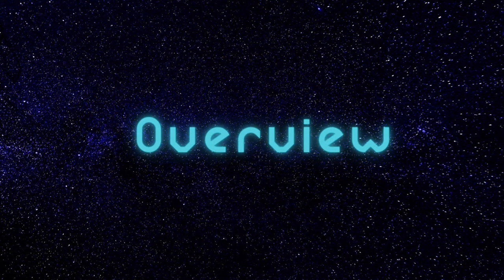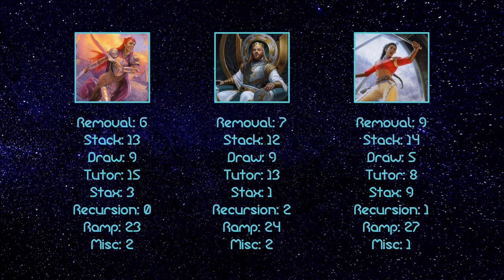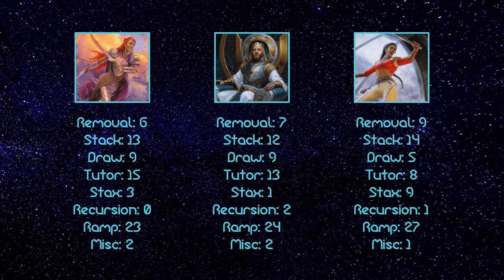Alright, we've gone through each deck with a fine-tooth comb, now let's take a bird's eye view. Najeela and Kenrith are pretty similar in terms of the amount of removal run, but Sisay invests a little heavier into it since if something like Cursed Totem comes down, there's no backup combo for her to pivot to. That being said, her removal and stack count is bolstered by legendaries that only made the cut because they're legendaries. Kenrith and Najeela do run more draw since they still need to find a win, while Sisay can tutor for the win con. She also runs stacks pieces since once you have the commander and the elk on the field, she doesn't need to cast any spells. Kenrith's recursion is bolstered by Breach, but Najeela has multiple one-card win cons, so recursion isn't really necessary. Kenrith and Najeela both run high amounts of ramp since the sheer card quality allows them to, but Sisay goes harder since, as I mentioned before, she's essentially 5-color Godo.